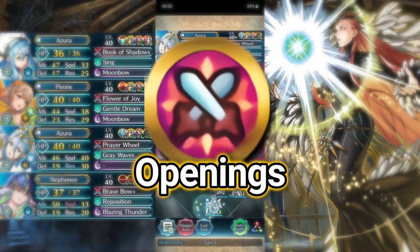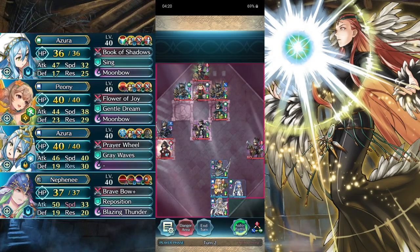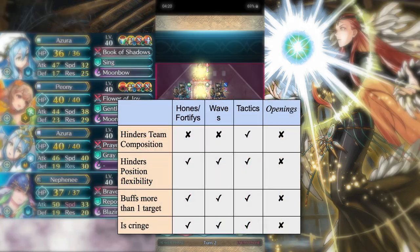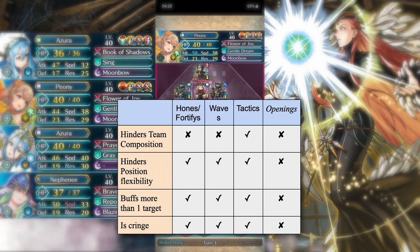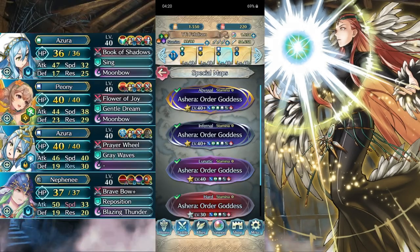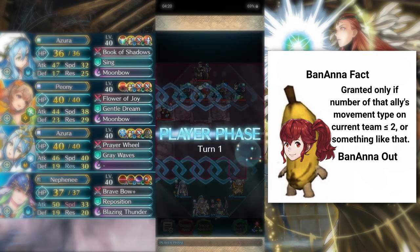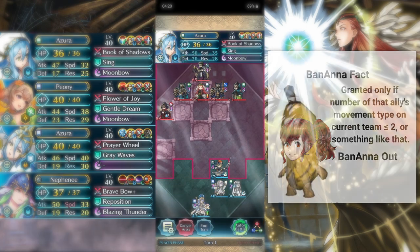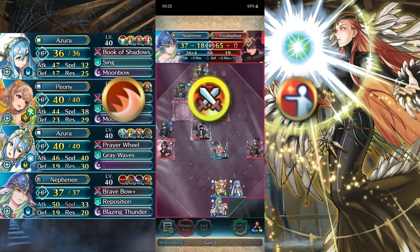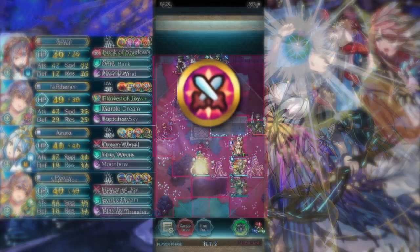That's why you should use Savage Blow. Number 4 on the list, we have opening skills. We'll be focusing on attack opening because that's usually what you need in these maps — you just need more attack, more oomph. To illustrate my point, I made this little chart to compare the other alternative skills you could use. Firstly, tactic skills actually hinder how you make a team comp, because tactic skills only work when the number of allies of that movement type on the team is less than 2.